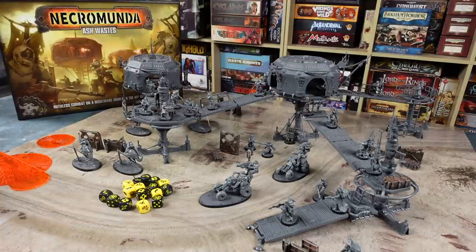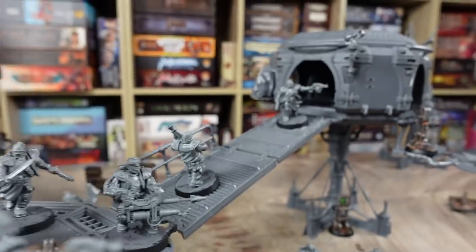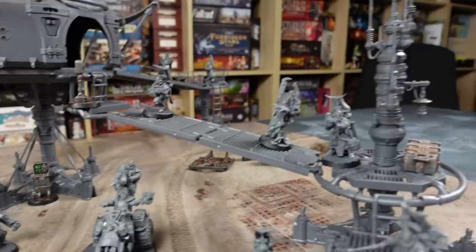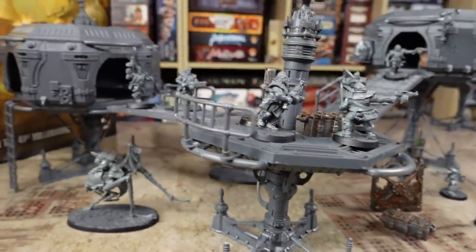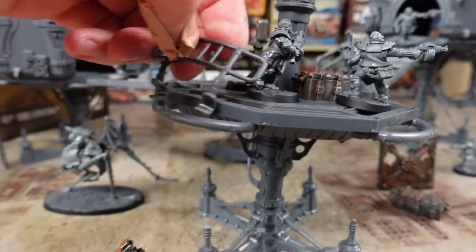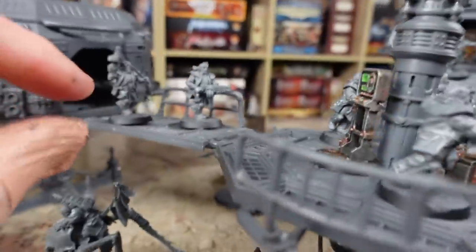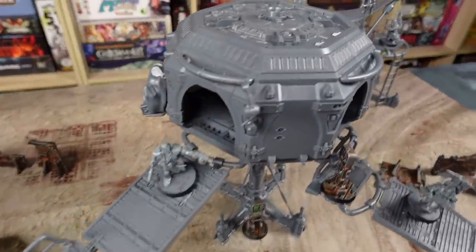I've spent several evenings clipping out plastic and gluing it together, and look at the results — a spectacular post-apocalyptic wasteland battle board. I'm really impressed with this terrain. These hab buildings are fantastic and I'm going to be using them for other games as well — they look great in The Drowned Earth, for example. There's a certain amount of modularity depending on what you glue and what you don't. Ladders are left unglued so I can change them around. Railings and walkways just clip onto rails, so you can lift them off and set up different configurations.